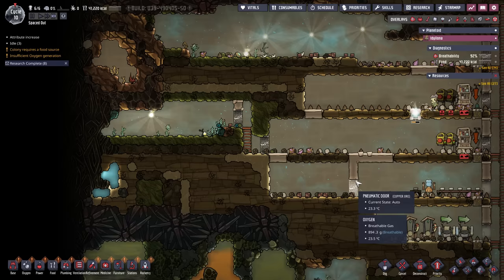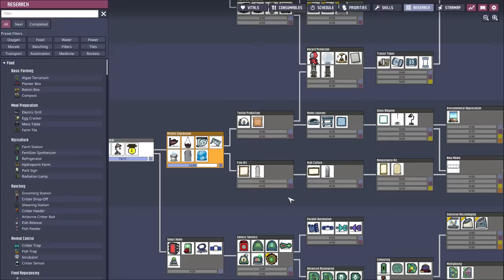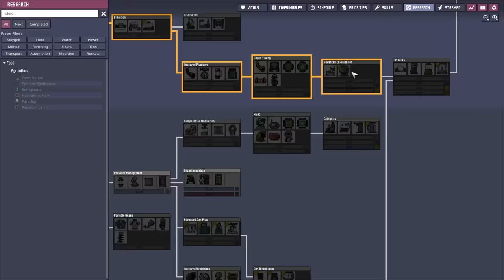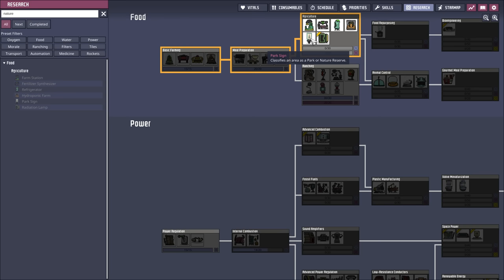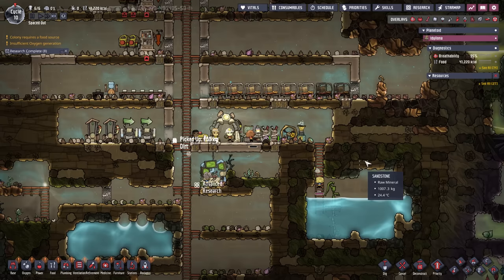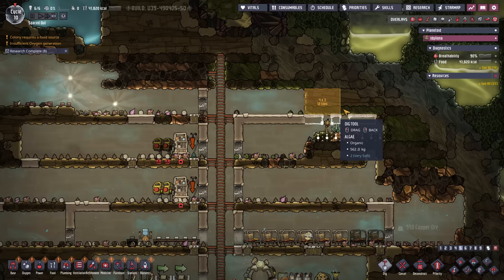Let's put a nature reserve in here once we can make one. Where is that in the research tree? Nature reserve — park sign. Let's do agriculture next. This is not a priority but let's do it anyway. Look at them all standing around. Get rid of this bristle blossom — it's not getting illumination anyway. I think it's safe to take these out. Let's trim this down here and build a floor here. We'll be ready when Nicola's ready. And then Nicola's gonna be very busy.